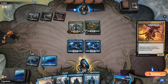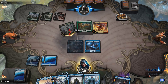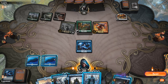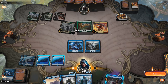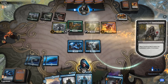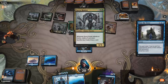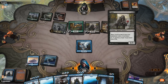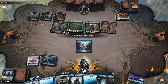Mayhem Devil — okay, classic. Gotta be pretty conservative with our life. Wish I had Drowned Secrets, but what can you do? Merfolk Secret Keeper, do your thing. Let's go Into the Story — yes, give me all of those cards. I can see how Into the Story can be useful in a self-mill deck.